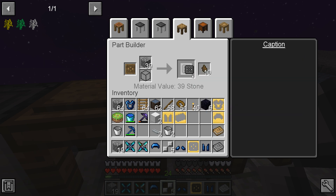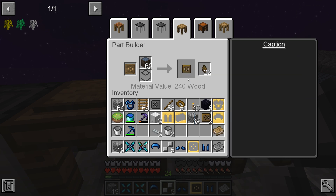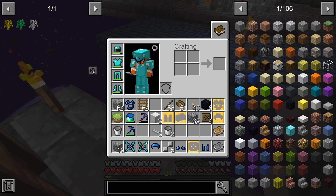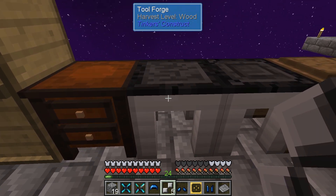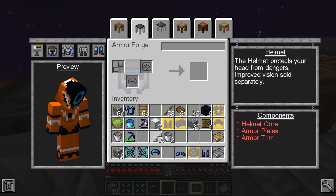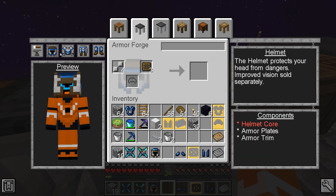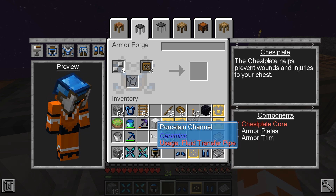We want to go back to this, switch this out. One, two, three, four. Then we want to fling this into the void. This is Tool Forge — we want Armor Forge. That looks so much cooler than what I had on. I also notice I'm pretty much matching the color scheme they present to me every single time, which is hilarious and entirely unintentional.